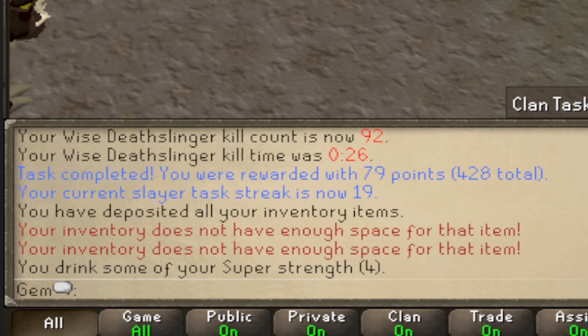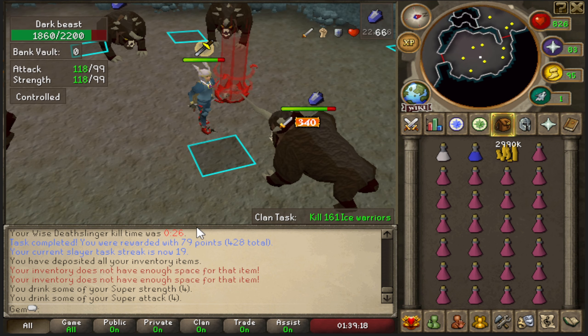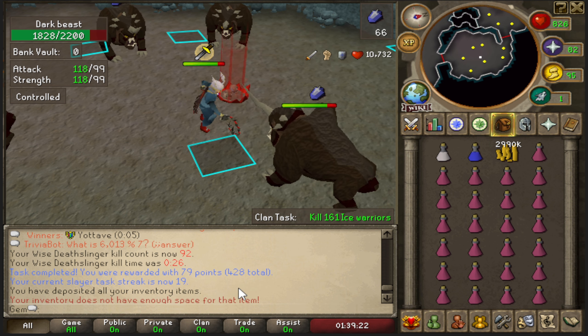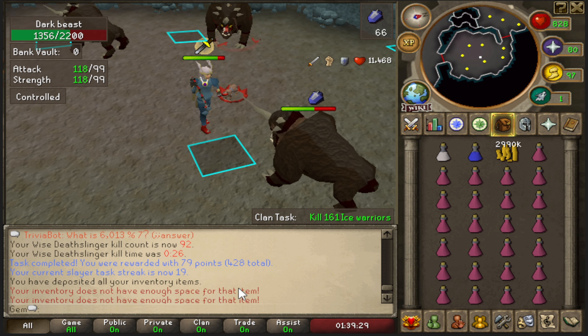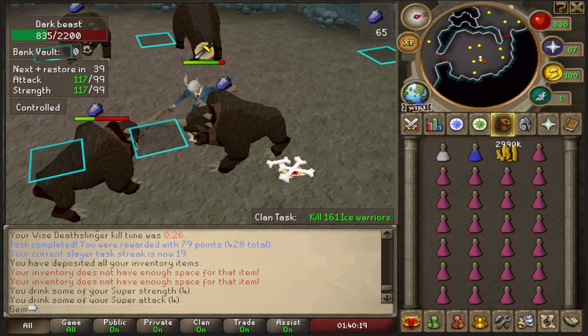I'm up to 428 slayer points and this is my 20th task in a row, so I should get a decent streak boost on top of my perk helping me out. It's also a longer task, so by default I'll be getting more slayer points than a quick task would give anyway.